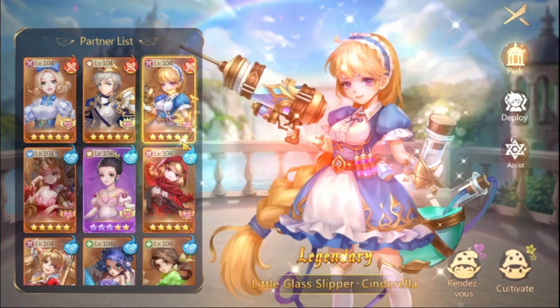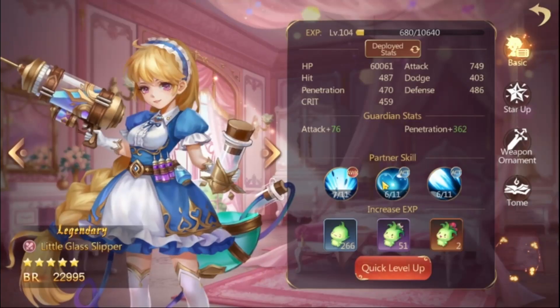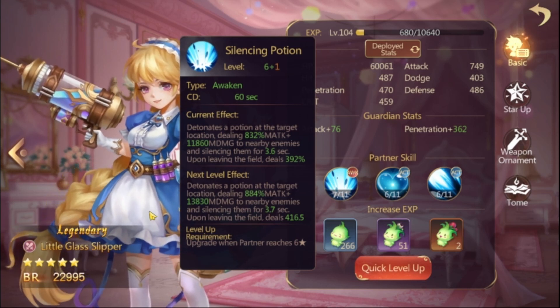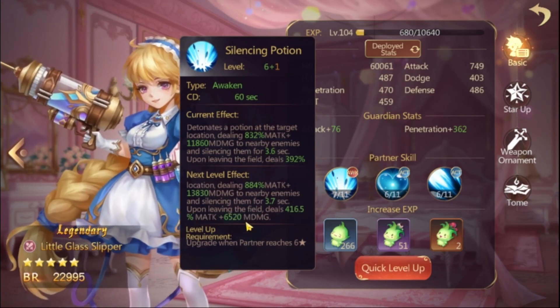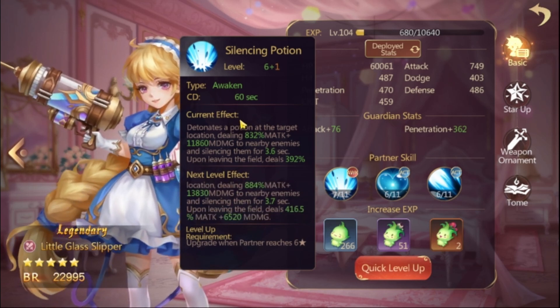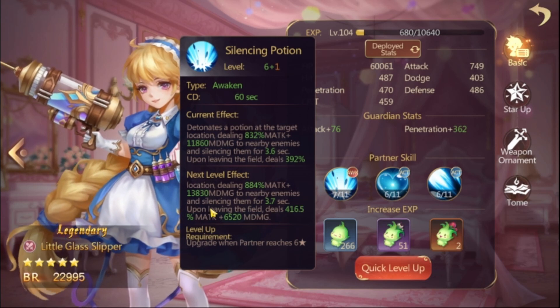The next one is the Little Glass, and this one is handy more in BvB than BvE because she causes silence with her skill. That silence will be handy in BvB to stop players from using skills, keeping them to only physical or basic attacks for 3.6 seconds — and that duration increases with the partner's star level. You can see and read everything about it here.